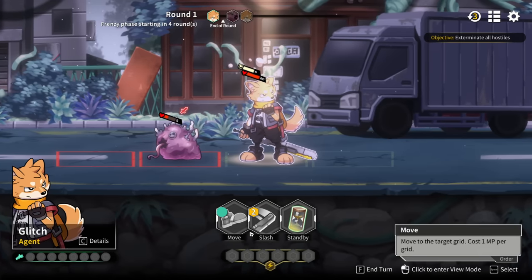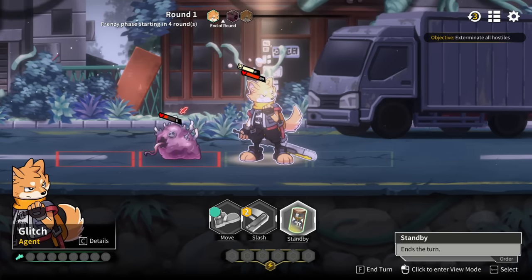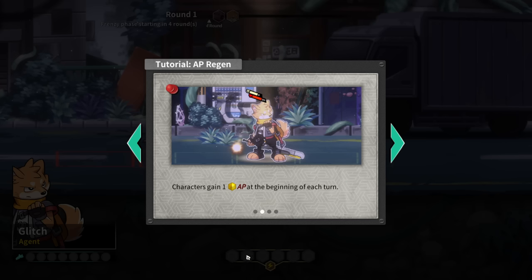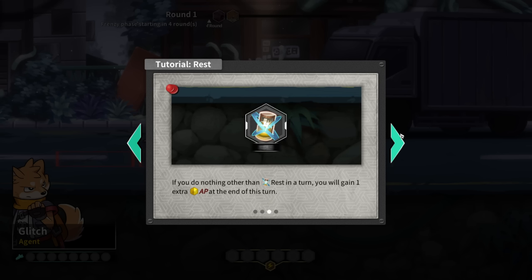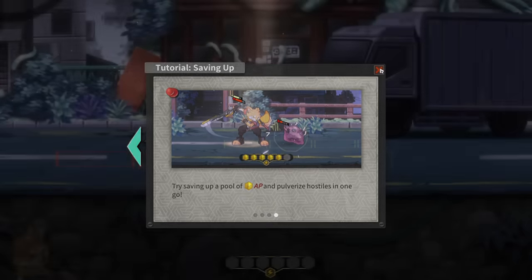Oh I love a 2D tactics grid. We can do standby - kind of like Shogun Showdown, I always think of Battlecon the board game. If a turn ends with any AP remaining it'll be carried over into the next turn. Characters gain one AP at the beginning of each turn. If you do nothing other than rest in a turn, you will gain an extra AP. Try saving up a pool of AP to pulverize hostiles in one go.